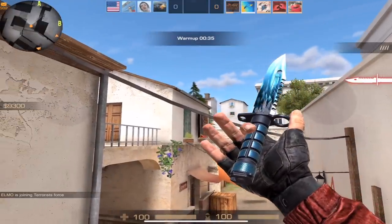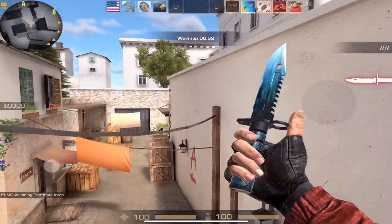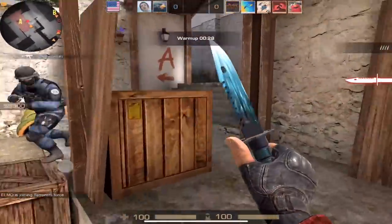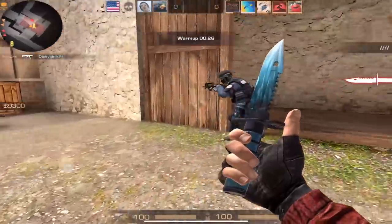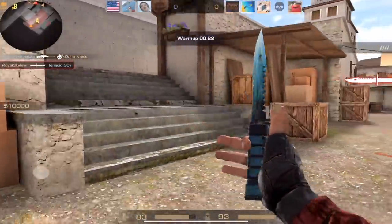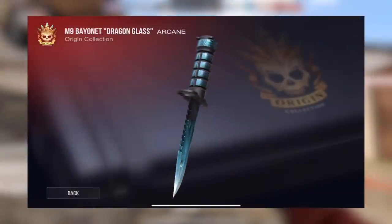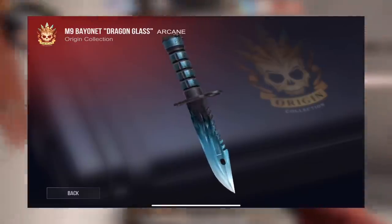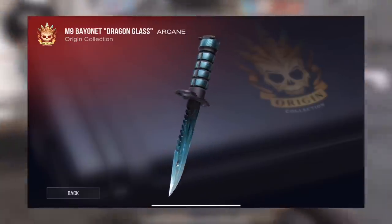Welcome back guys to a brand new video. Today, let me play with my brand new M9 Bayonet Dragon Glass. If you guys don't know, I did sell my Luxury Jag Commando for this knife. To me, it just looks really, really cool. It has this really nice light blue pattern that slowly gets to the darker blue with this cool glass shard form, and then towards the end you do see the actual color of the knife.